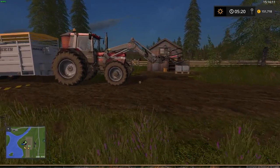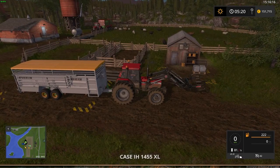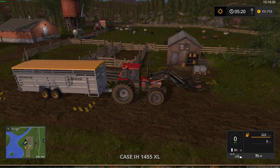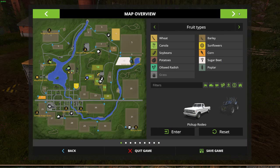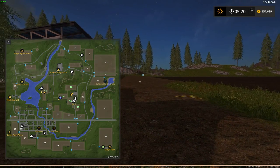Now we're going to get some sheep. You get them at Mary's Farm. On the map it's all the way at the bottom right — you can see a small icon for the animal or livestock seller. You just click on it, visit it, and teleport to that position.